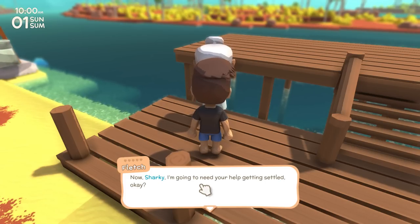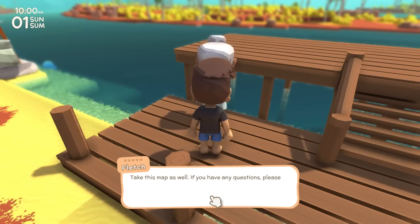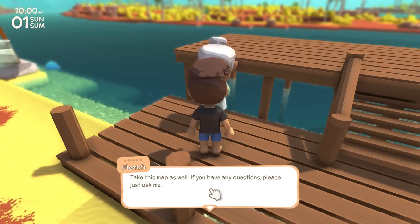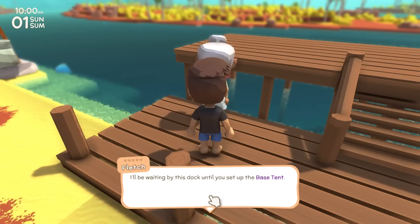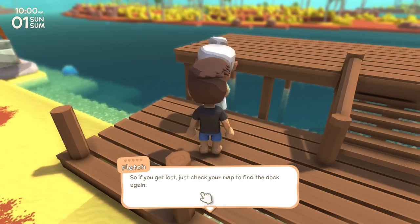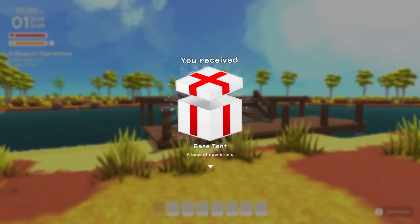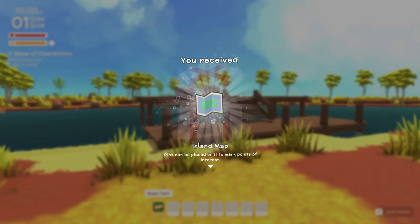Fletch says: 'I'm going to need your help getting settled. I'll give you the base tent - take your time and find a good place for it, it'll be our new home for a while. Take this map as well. I'll be waiting by the dock until you set up the base tent. If you get lost, just check your map to find the dock again. Good luck, Sharky.'